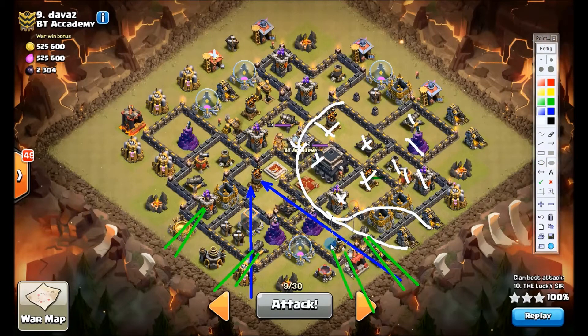I use a haste spell to get the loons fast onto the wizard tower and the archer tower, because as soon as the lava hound reaches the air defense it's out of range of the wizard tower — so I have to take it out quickly. The two loons will hit the wizard tower as well. Then I use the rage spell to help push through the high-HP buildings and take out the air defense quickly as soon as the loons arrive.